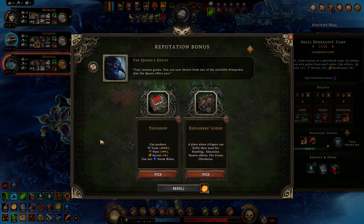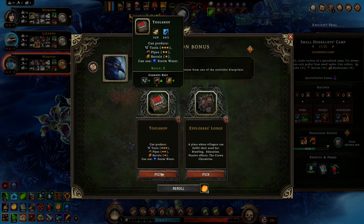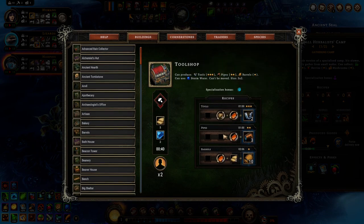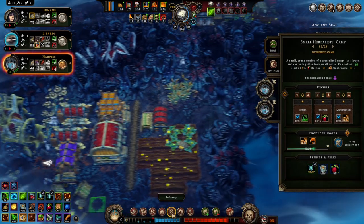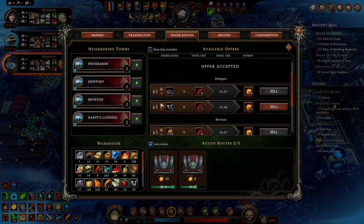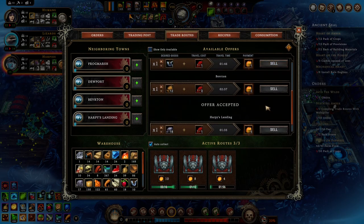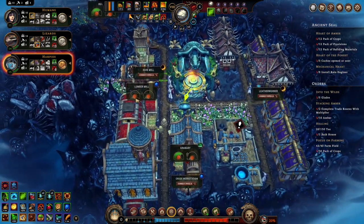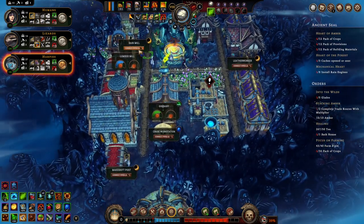What is our next thing? The Explorer's Lodge? No. It's going to be the tool shop — the reason it's going to be the tool shop is... it just is. I just have a hunch. Can we please install another rain engine? Maybe here.